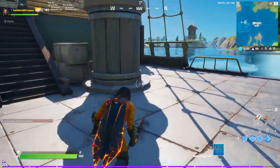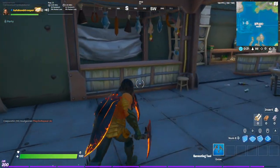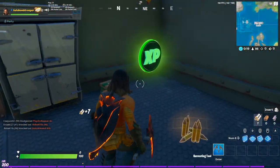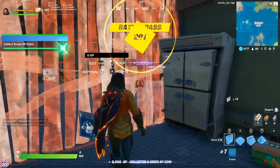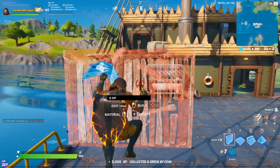You want to head inside, and on the bottom floor you turn around the corner and there's going to be the green XP coin — I can hear it right now, there it is. And once you collect that, that'll be your final green XP coin for week 5.